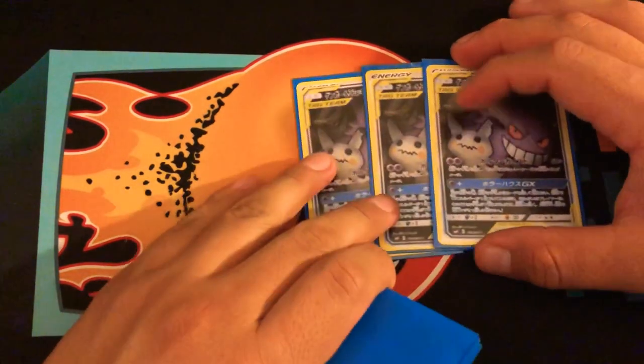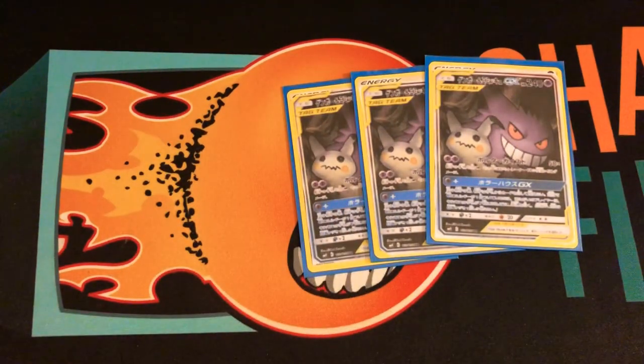Starting with three Gengars. Its first attack costs two psychic energies and does 50 damage per trainer card in your opponent's hand. The GX attack costs one energy and your opponent can't play any cards next turn. With an extra energy, both you and your opponent draw up to seven cards. I like the GX because if you're low on hand you draw seven. The cool thing is they draw seven but can't play any of them, so on my turn I can attack for big numbers — they'll likely have Ultra Balls, Switch, Guzma, or items. You can knock out anything by the second or third turn.